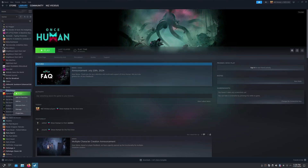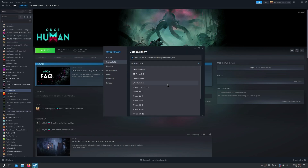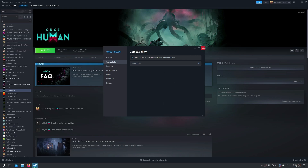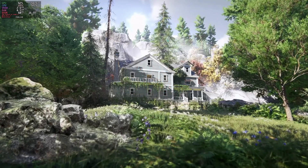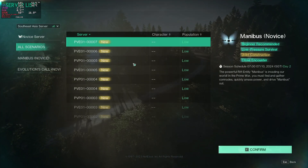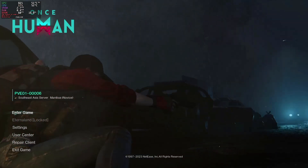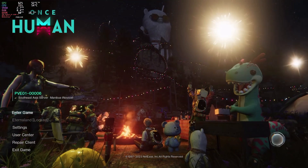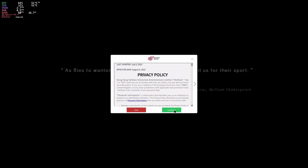If Once Human is crashing on you when you are loading into a game, you can drop back to Proton 7. Start the game up, then choose the server that you want to join. And then accept the agreement that appears — that seems to be the reason why the game keeps crashing on the newer versions of Proton.